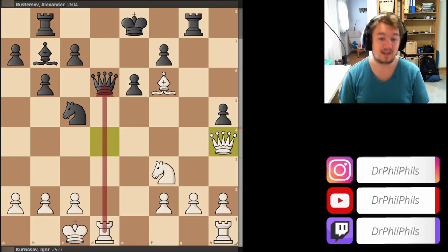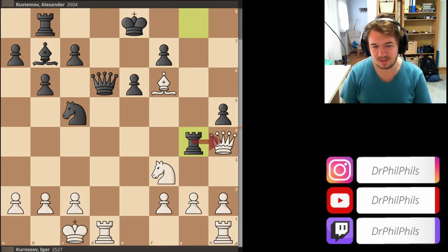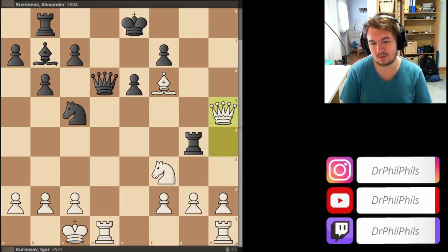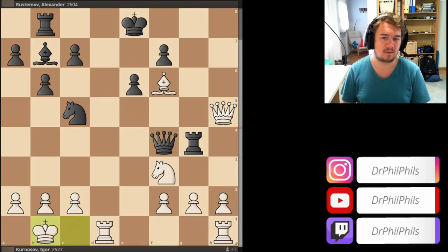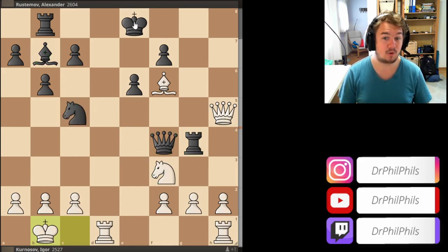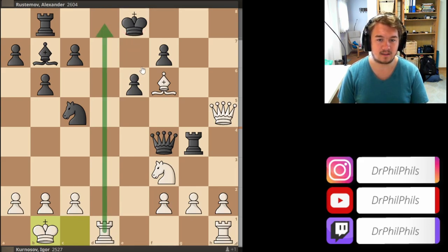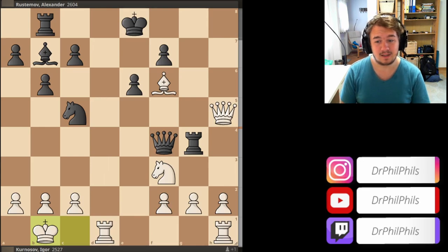Just a little bit. Rook g8, bishop f6 attacking the queen, queen d6. You see the variations are very complicated — the development lead for white and the black king in the center — but somehow black manages to hold on and doesn't lose material at least yet. Queen h4, now you avoid the queen trade, attacking the black queen with your rook. Now attacking the white queen with black's rook — you see it goes back and forth. None of the two players actually want to back off and leave the other player room for their pieces to advance.